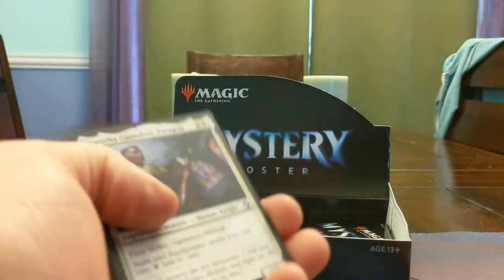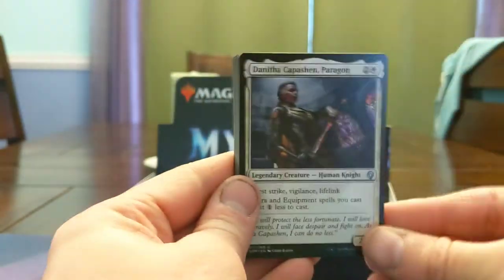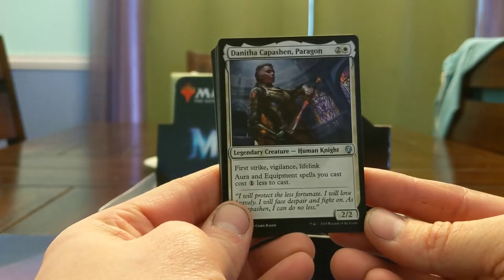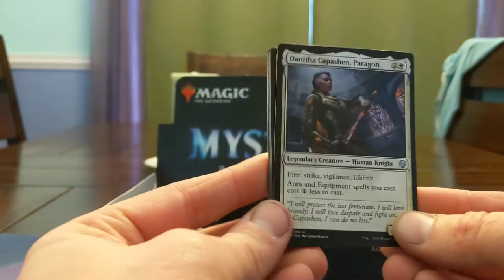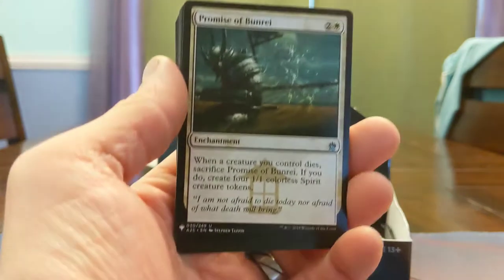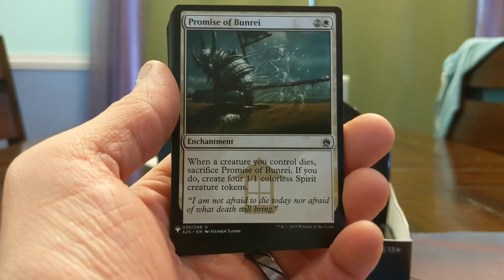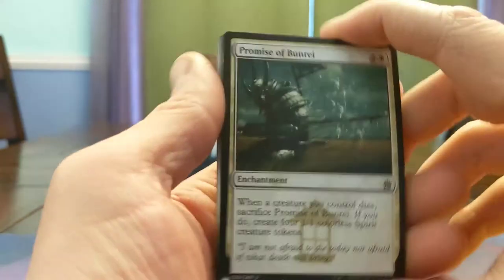Queen Marchesa by the way — I bought mine for about 20 bucks and it was a good deal. Dantha, Compassion Paragon — freaking love this card, look it's keyword soup: First Strike, Vigilance, Lifelink. Almost impossible to block this on curve in Limited and gives you discounted equipment spells. Super cool card, love Dominaria. Promise of Bunrei — who doesn't love four 1/1 colorless spirit tokens for three mana? All you need to do is kill one of your own things by blocking or whatever. Aristocrats staple.